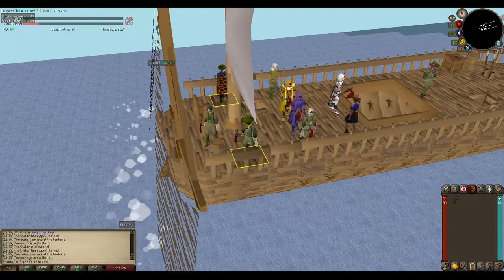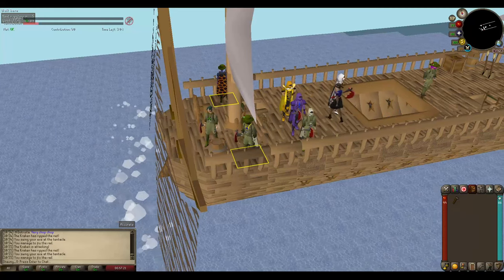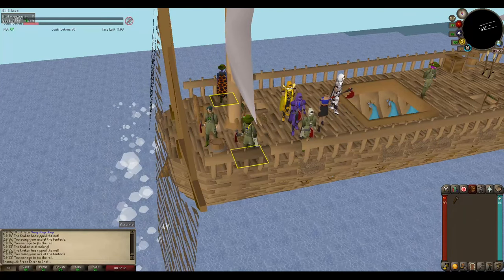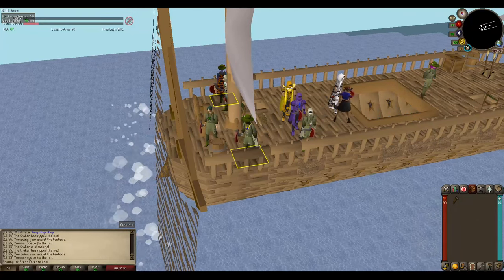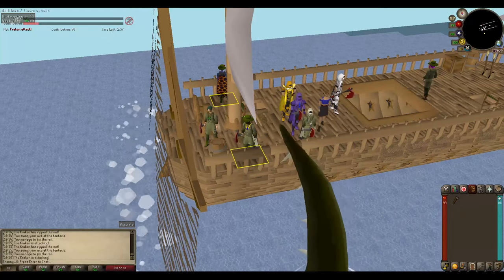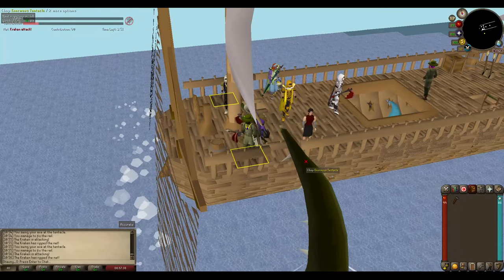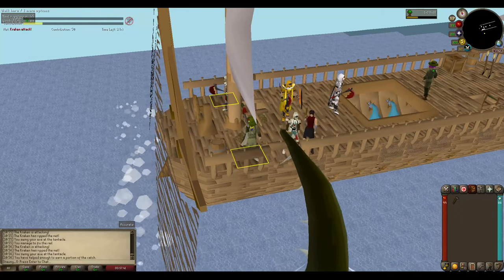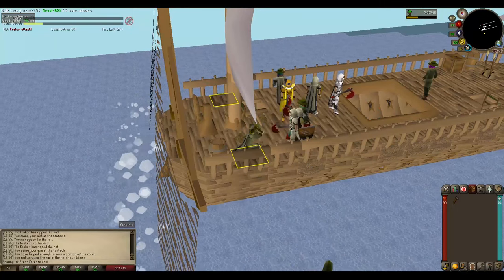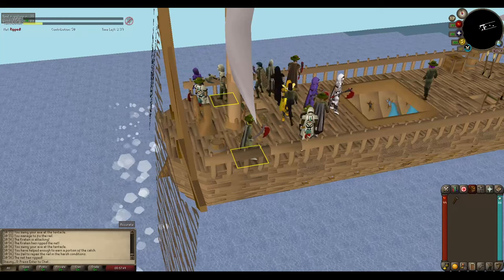Nice and easy — you'll see the game's got over three minutes left and we're nearly at our 50 contribution. Once we get that you can stop and AFK the rest if you want. You only need 50 to get a shot at the angler's outfit, or if you want better XP and more fish you can keep going. Here we go — chop the tentacle again, hover over the rail next to the tentacle, that's our option to fix — we've got it. That's our 50 contribution, we've helped enough to earn a portion of the catch.